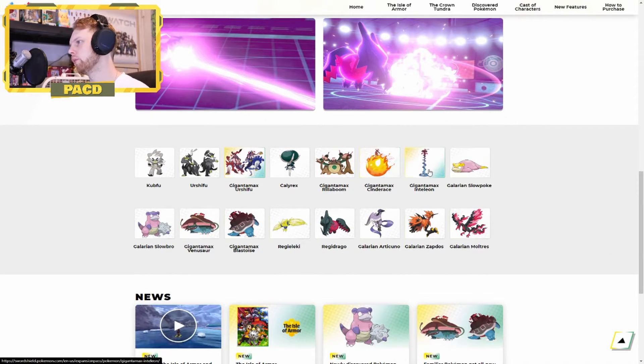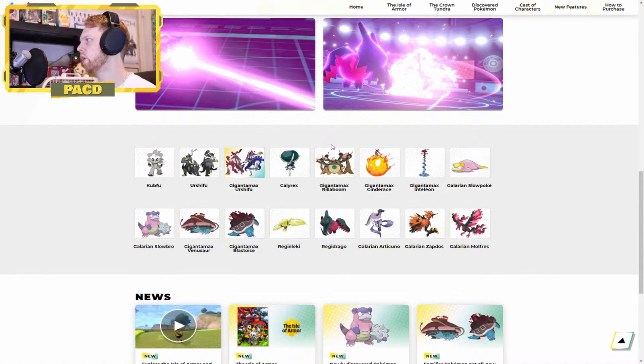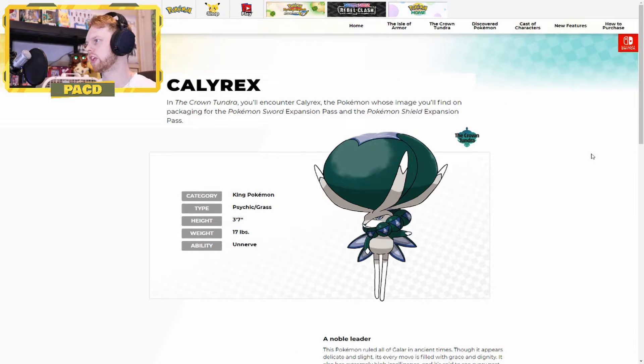We get the Gigantamax Rillaboom, Cinderace, and Inteleon. You can also get Hidden Ability Rillaboom, Cinderace, and Inteleon with Pokemon Home right now, so make sure to do that. I will also put a video on how to do that very soon. Calyrex is a Psychic Grass type — reminds me of Celebi. I honestly thought it was going to be Psychic Ice, or Ice Grass, or something.